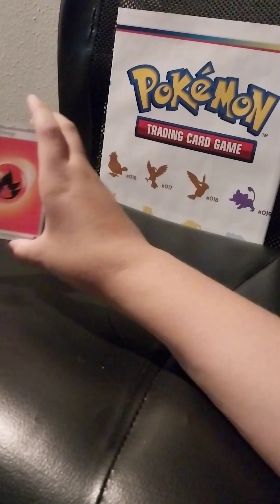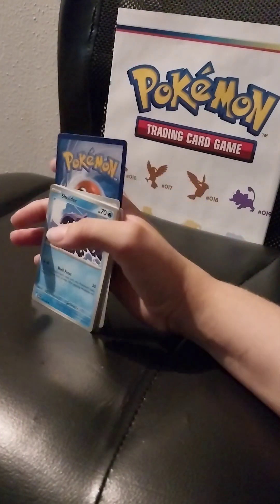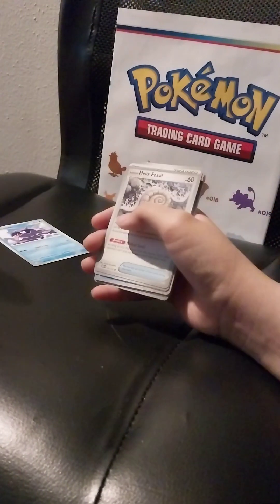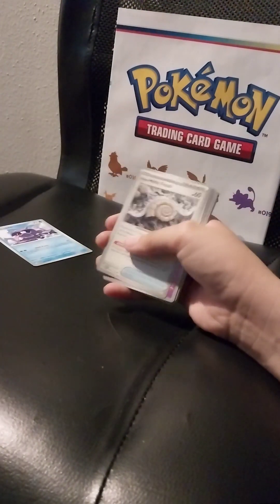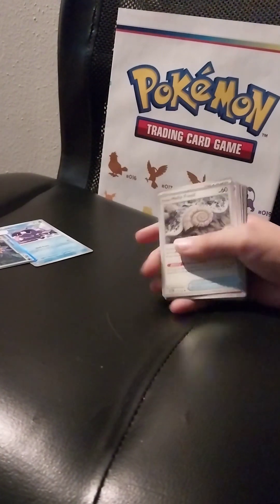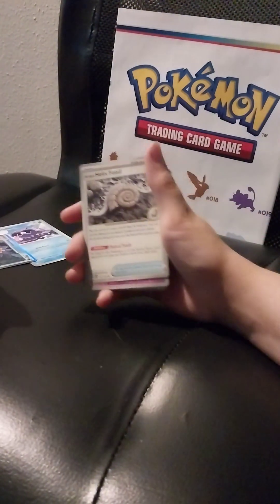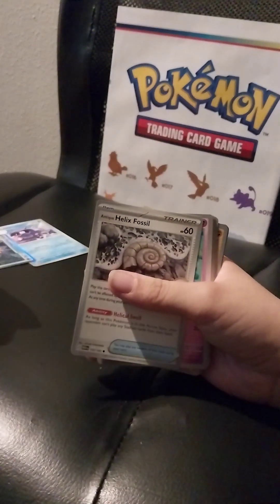We're going to do the energy trick — flip it. This is Scarlet and Violet, you're going to flip the energy. Fire. Okay, I got a Shelter. I got a Starmy. She was yours as a hollow, mine's not. Biggie buff. I got a Helix Fossil right there.